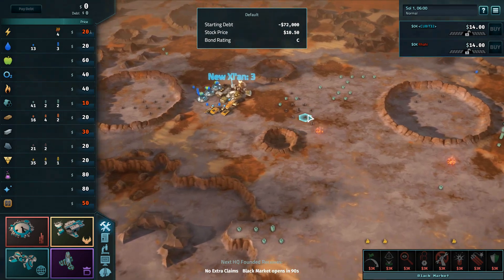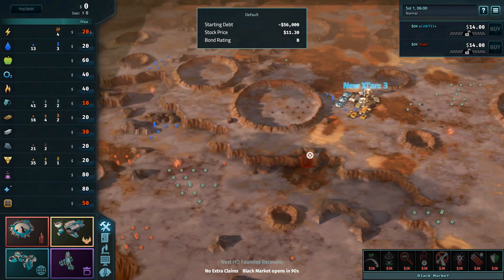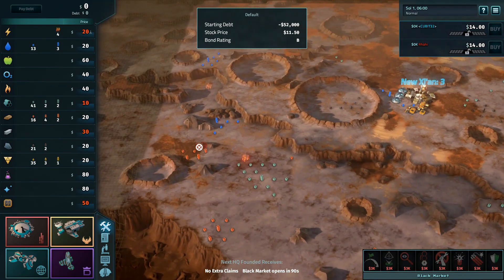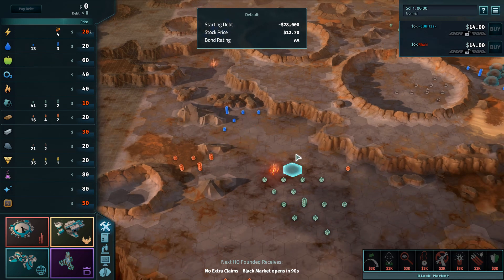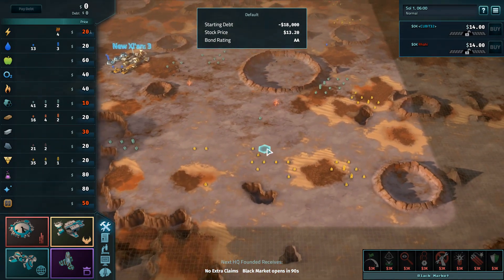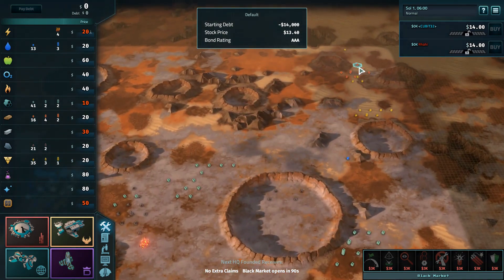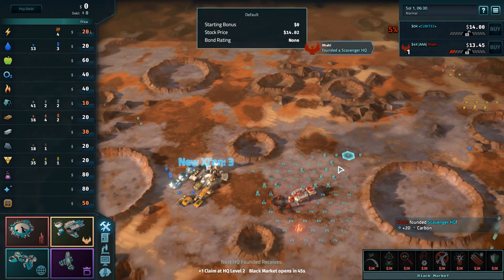Maybe two potential scavenger spots except for the underground nukes — that's a hesitation there. Might be able to squeeze in a scientist over here, a little bit to get to the water. Elites could be a possibility; I'm not entirely seeing it, though.